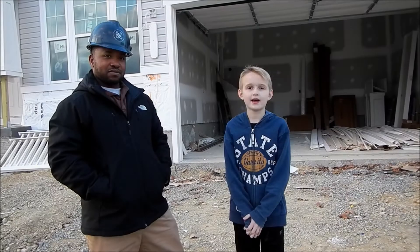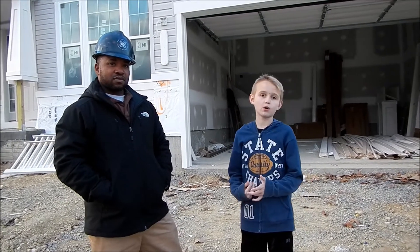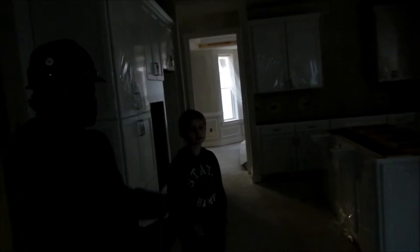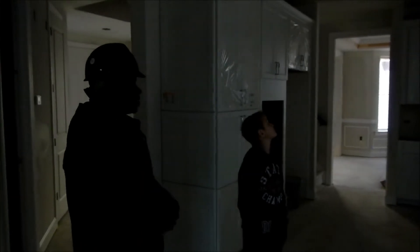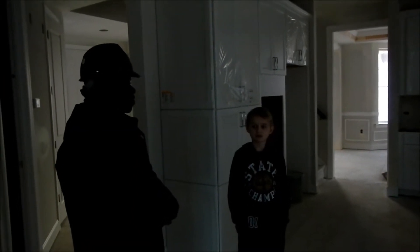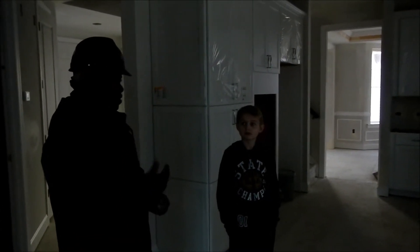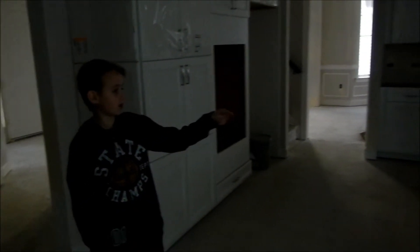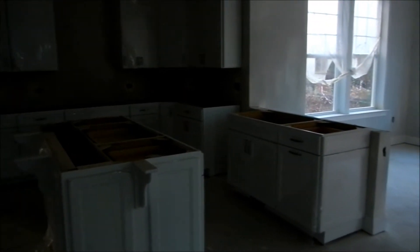Guys, now we're at a house that's framed and drywalled, so let's go in. So this house is a little bit ahead — we did the drywall and primer coat, and we've installed trim and cabinets. Next we'll do a second coat of paint, then ceramic tile after that. Do you normally make the kitchen spot like that?